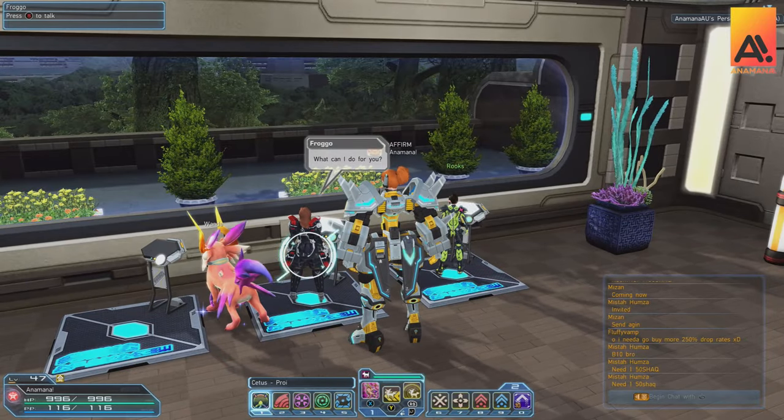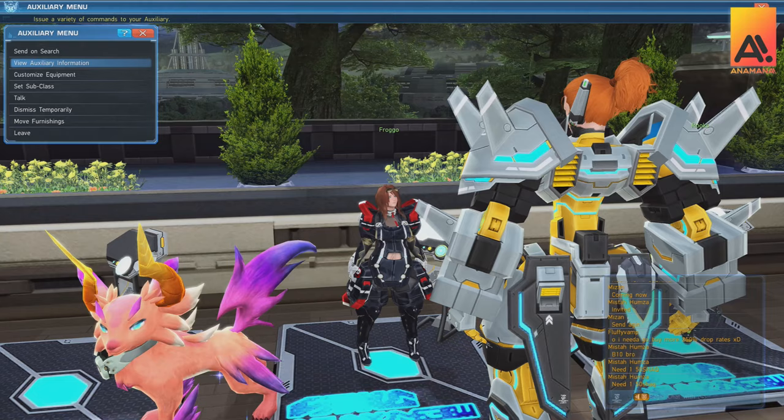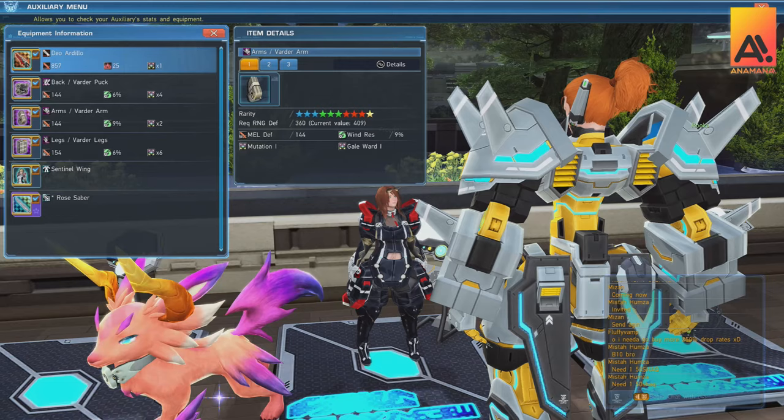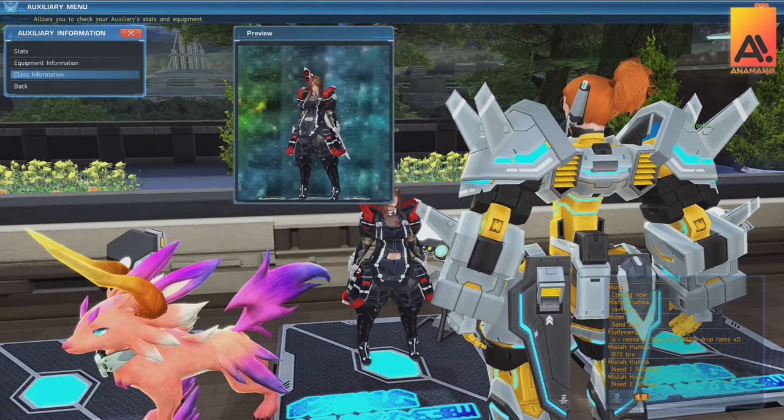At level 20, players get access to an auxiliary partner. In the Japanese version they're called Support Partners, and you may remember these from Phantasy Star Universe as Partner Machines. In this episode we're going to be talking about how to access auxiliaries, how to level them up, and other features and functions they have. Stick around and we're going to help you get this all unlocked and leveled up.